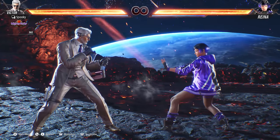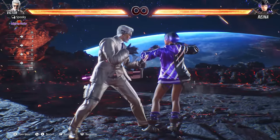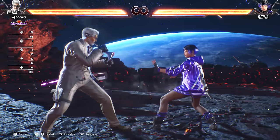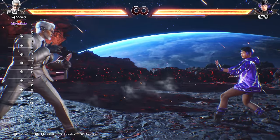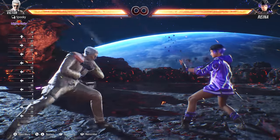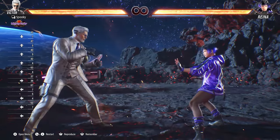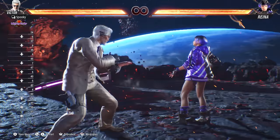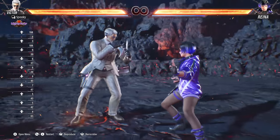For forward movement, hold forward to walk, double tap forward to dash, and triple tap forward to run. For backwards movement, hold back to walk, double tap back to back dash. For side movement, tap up to move into the background, tap down to move into the foreground. You can also walk to the sides — double tap up to walk into the background, and tap down-down to sidewalk into the foreground.